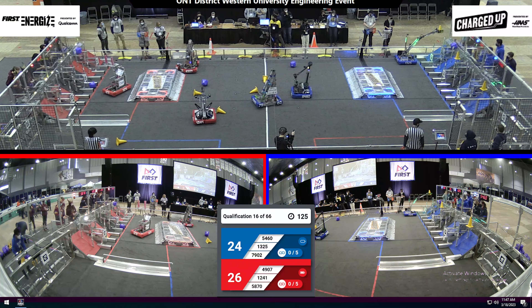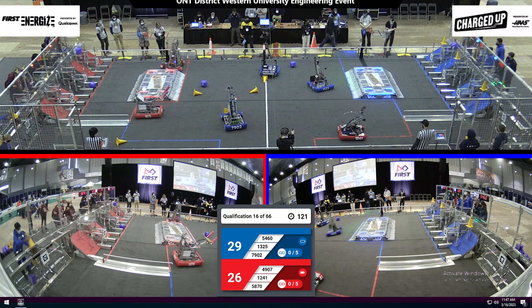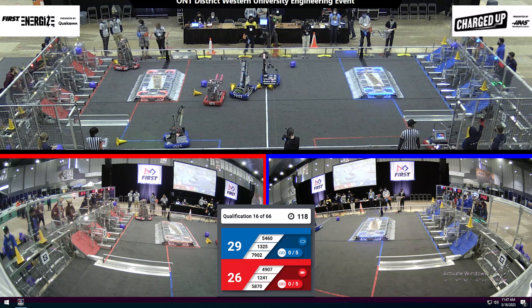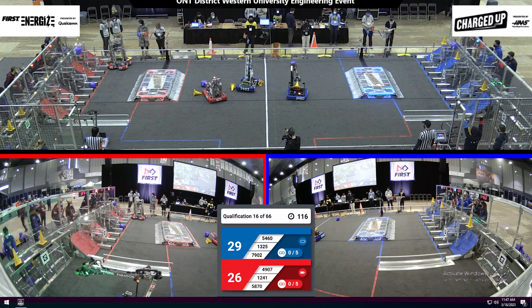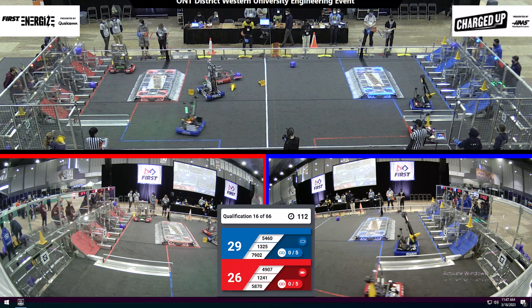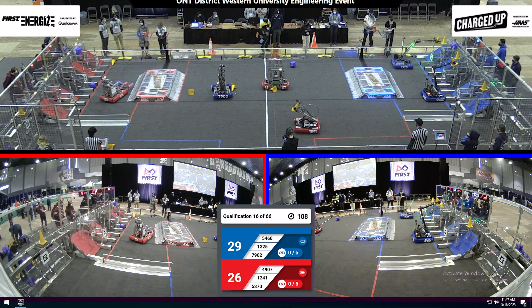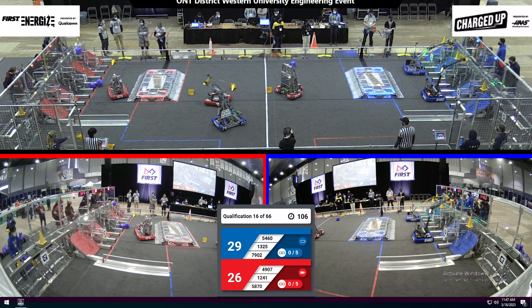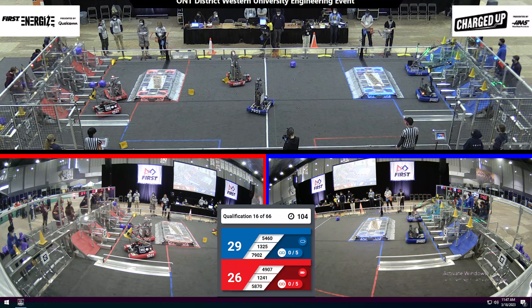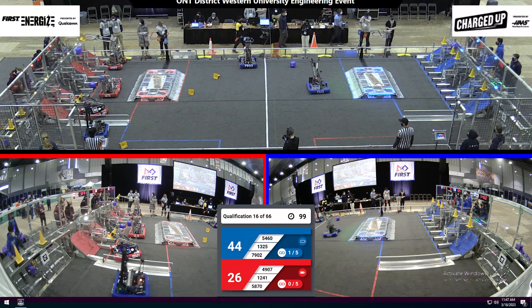All right, in tele-op, we got team 1325, Inverse Paradox, scoring one cone in the upper row. Over on the red alliance, 1241 grabbing a cone from the substation. And 5460 from the blue alliance trying to score a cone — and they've done it, scoring it in the top row for five points.